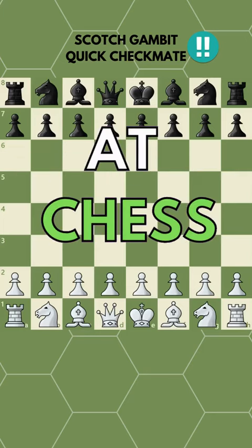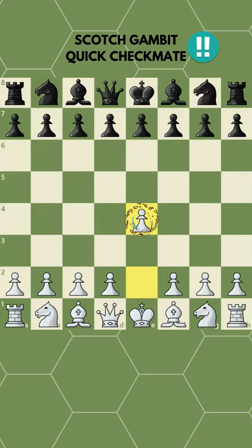Beat your friends at chess using this quick trap. It starts with E4, E5, the most popular pawn opening in chess.